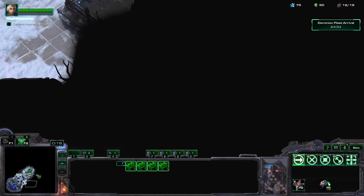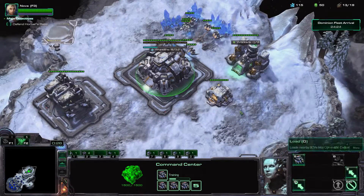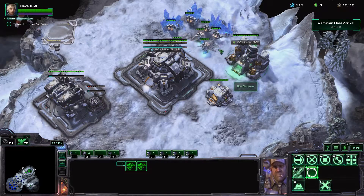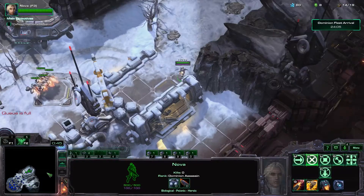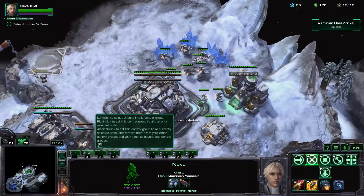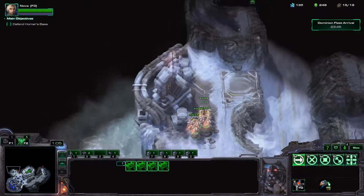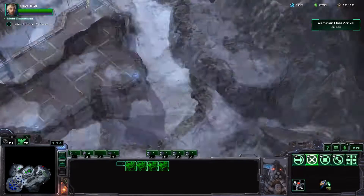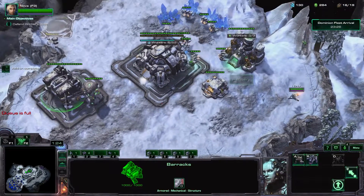Let's explore the map and see if there's any free resources. This looks a lot like the mission from StarCraft 1 where you have to defend with Kerrigan. Let's get a reactor going — I guess we're going to need some people on gas. Is there some gas? Nice, that'll be helpful. More gas there. My reactor's ready so we can get more Reapers out.